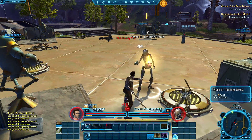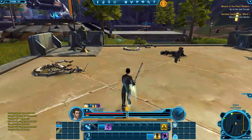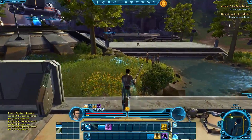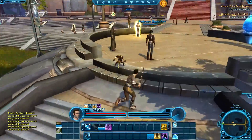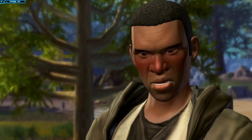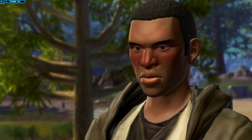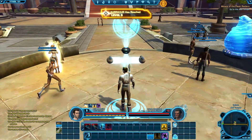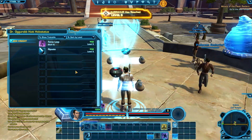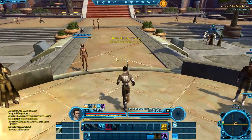Hello there — boom, there we go. I didn't get anything from that but I had the guy out anyway. 'I'm impressed — hopefully we'll have something more challenging for you soon.' Maybe you will, but thanks for the experience points. Nice level up — yay! That'll do, that'll do. Awesome.